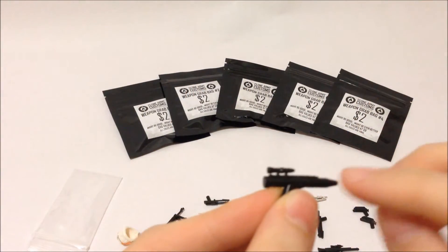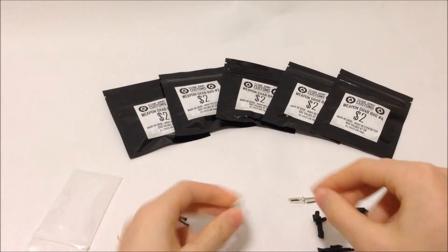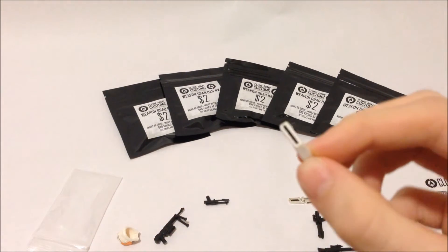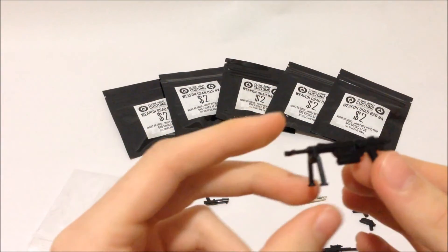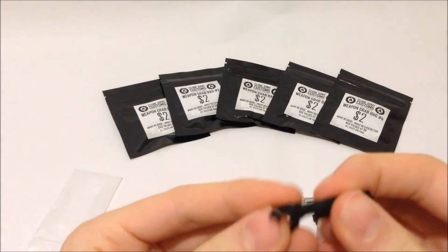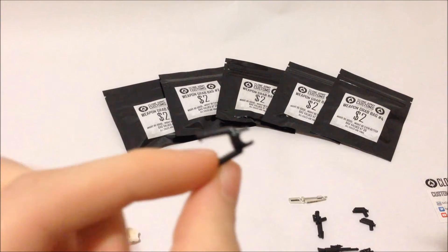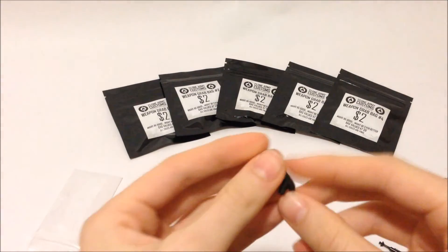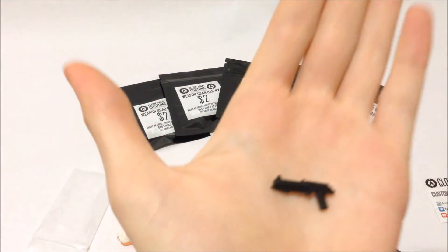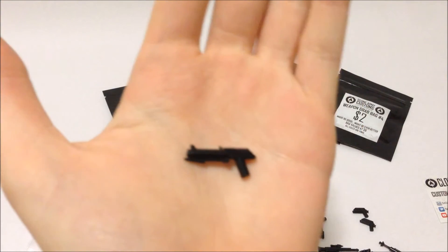It would have been cool if the Rebel Blaster had silver up here instead of just all black. I also got just plain white macros. And this is pretty cool — I got the Commando Sniper with the attachment piece, the stand that you can put on pretty much anything. I also got just a regular Trooper Blaster because I don't have one — I have the longer one, but yeah.